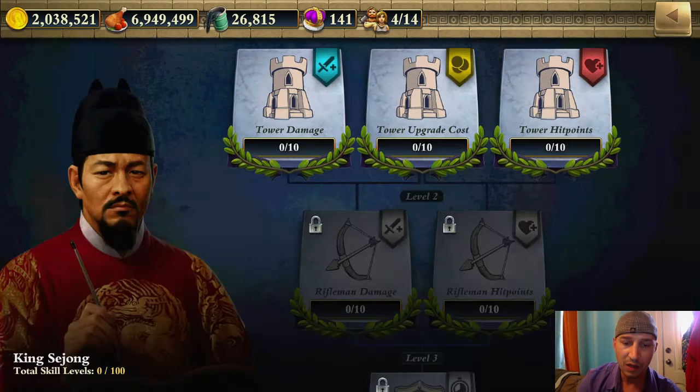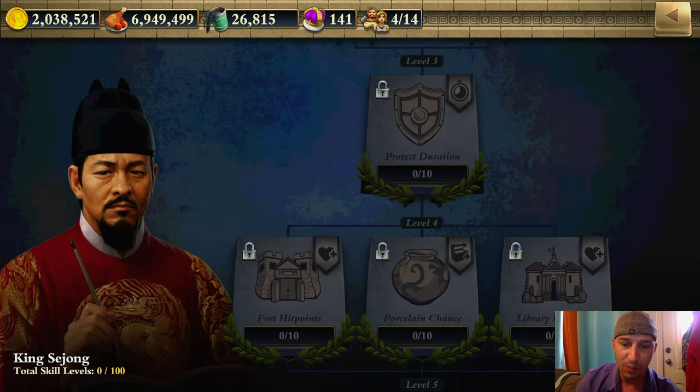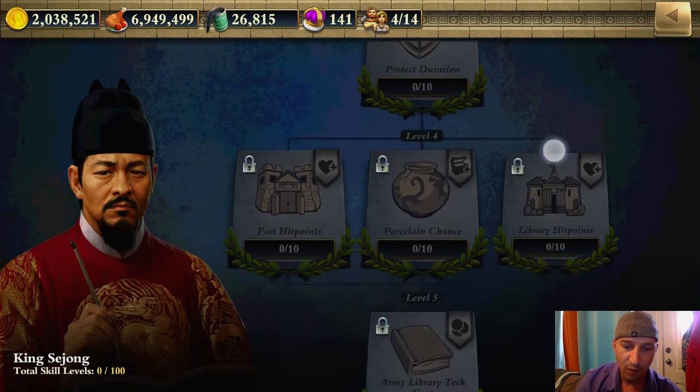Let's see what else is available. King Sejong has Tower Damage, Tower Upgrade Cost, and Tower Hit Points. Next is Rifleman Damage and Rifleman Hit Points. Lastly, on Level 3 you can get Protect Duration and Fort Hit Points.